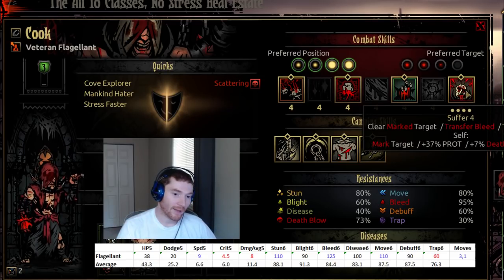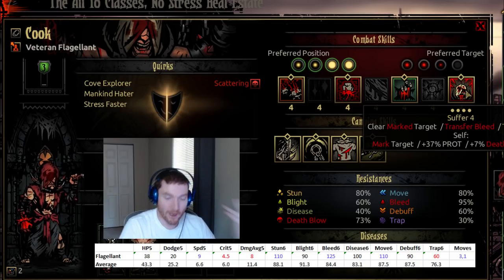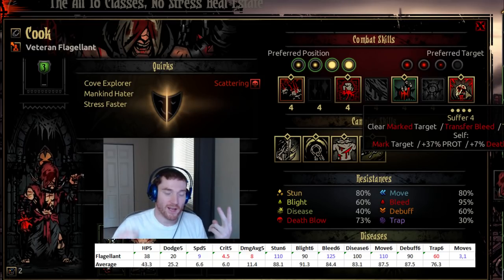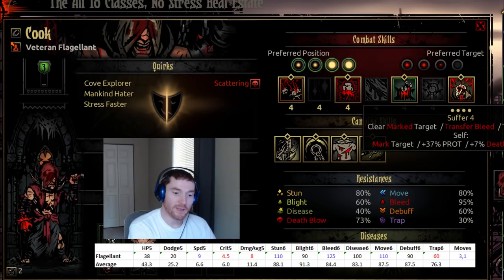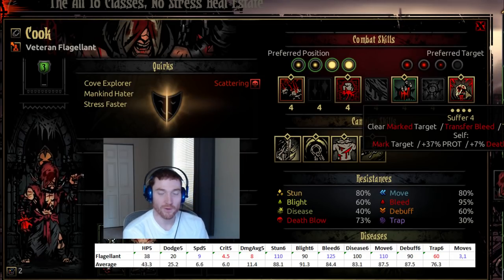I also really like Suffer. It lets you stall — if you're in position two and don't want to attack any remaining enemies, you don't have to move; you can just Suffer and buff your protection and deathblow resist while staying in position. It's also super good for 'oh shit' moments. The most common way characters die is they get crit a couple times, one of those crits applies a dot, they get brought down to zero health suddenly, their turn happens, the dot ticks, and it kills them. Suffer is one more shot at preventing that — there's a chance another character will remove that dot before the death's door check. Suffer is awesome for that.